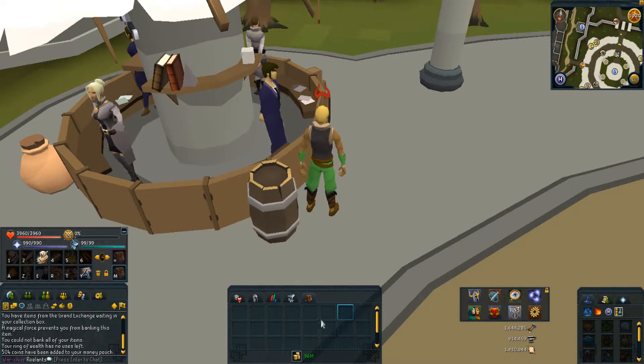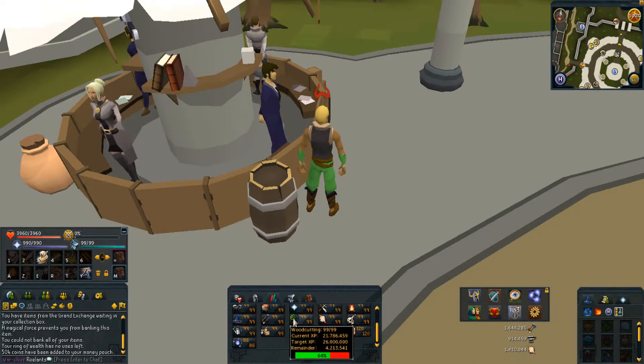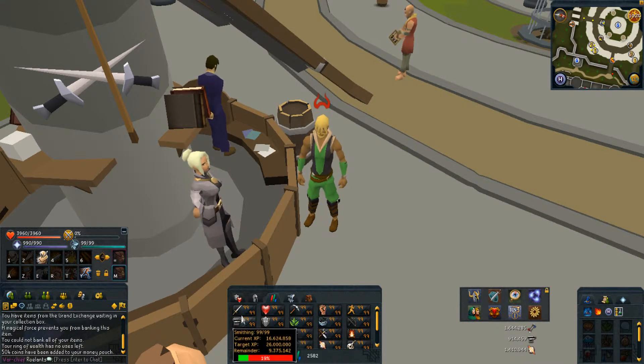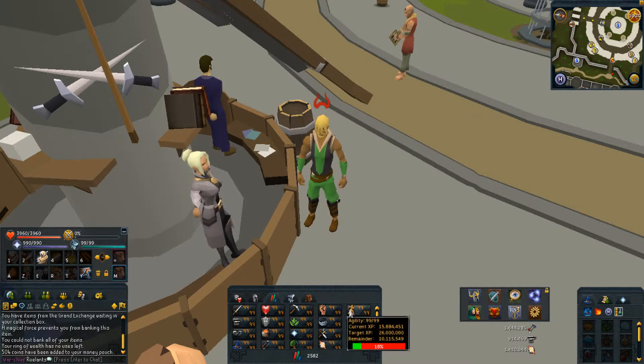My cash pile is 96 million GP. I have everything at 99 except for Divination, which is only 86, but I am training it slowly. My stats: 23 Attack, 45 Strength, 14 Mining, 51.5 Strength — almost 60 in Agility, and so on.